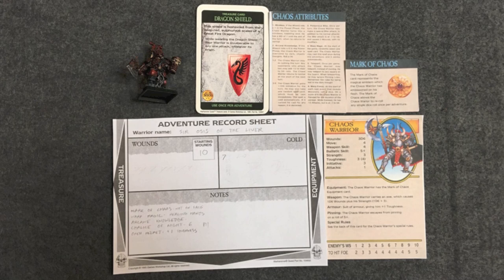I also took a look at the pit fighter and realized he probably couldn't have that dragon shield, so I moved it over to Sir Osus. Halfway through this adventure I realized the chaos warrior can't use normal magic items, so he's carrying it around but won't actually use it at any point in this adventure.